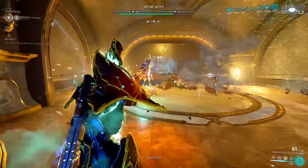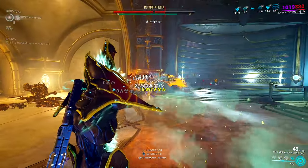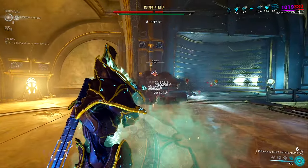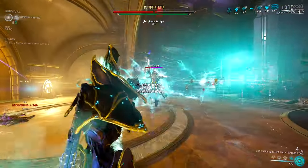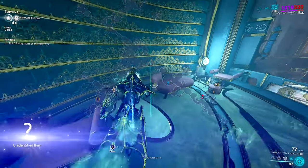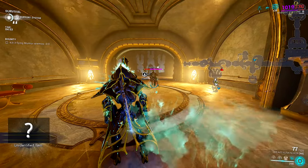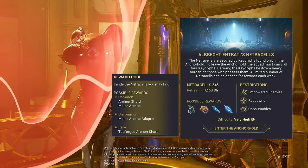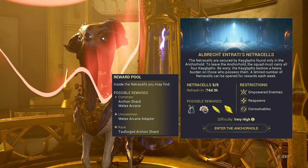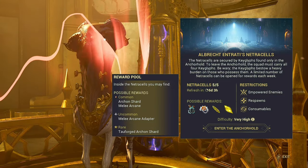During bounties, keep an eye out for a little book — the Mocking Whisper. You basically just fight a little ghost, chase it to where it hides, and you can get yourself an extra Arcane each time you enter the Whisper in the Walls area. It is worth noting that some melee Arcanes are only acquirable through the Netrocells, so those are going to be quite high level as well.